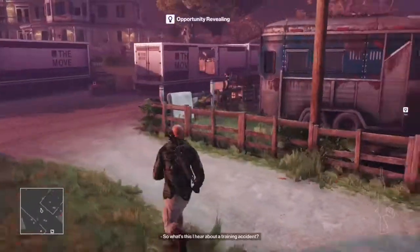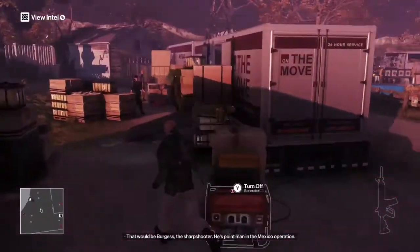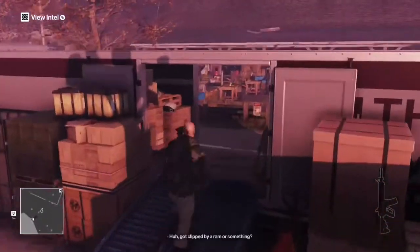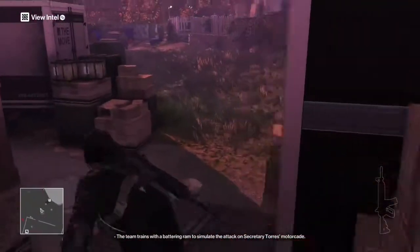Go to the one with the door open, go in here and up this little ramp, then crouch and take this guy. As you can see it looks like it spots you but it doesn't.